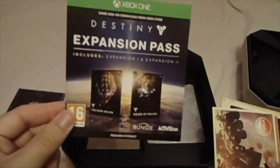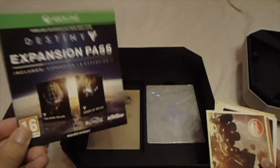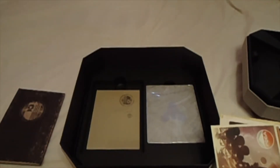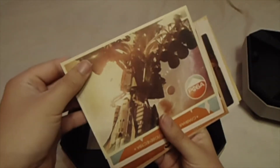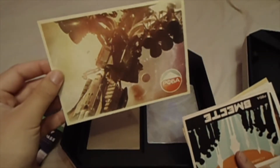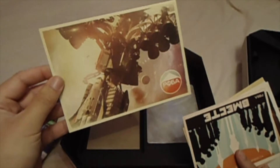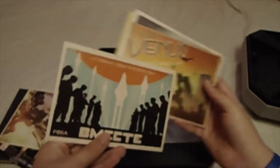Over here you get the expansion pack, which gives you the two expansions — this is the Dark Below and the House of Wolves. I'm not going to flip that around because it has my code on it. You also get postcards from the golden age. So this is a Russian cosmonaut exploration vehicle apparently. You can actually send these to people, which is pretty cool — though I'm going to be collecting mine.